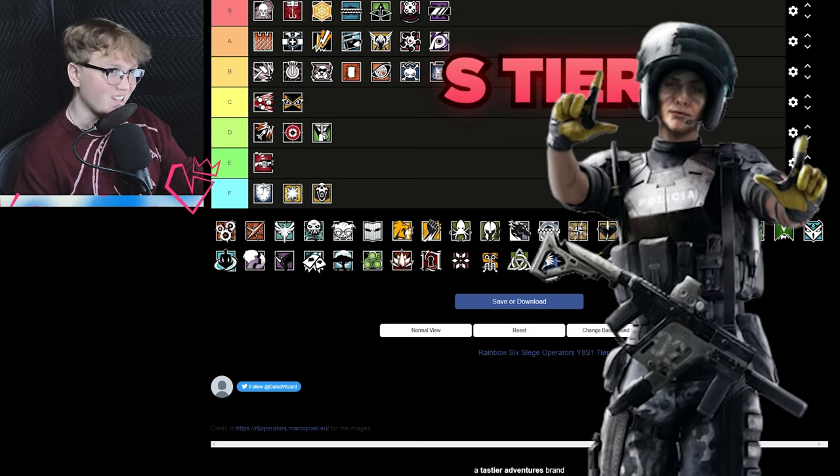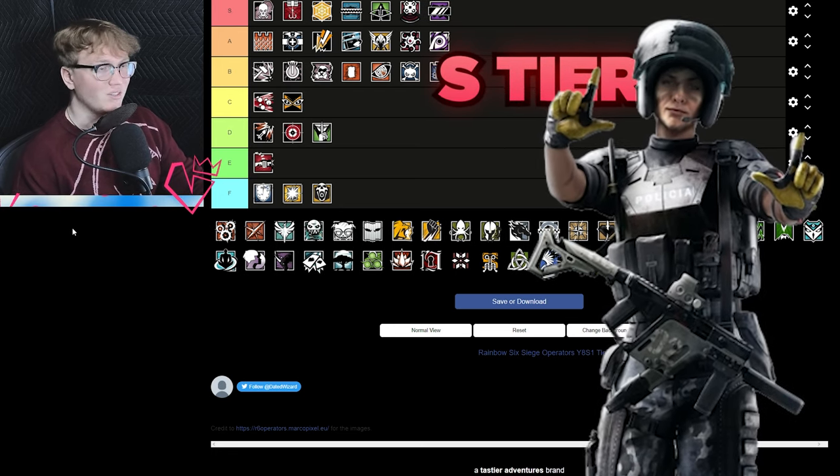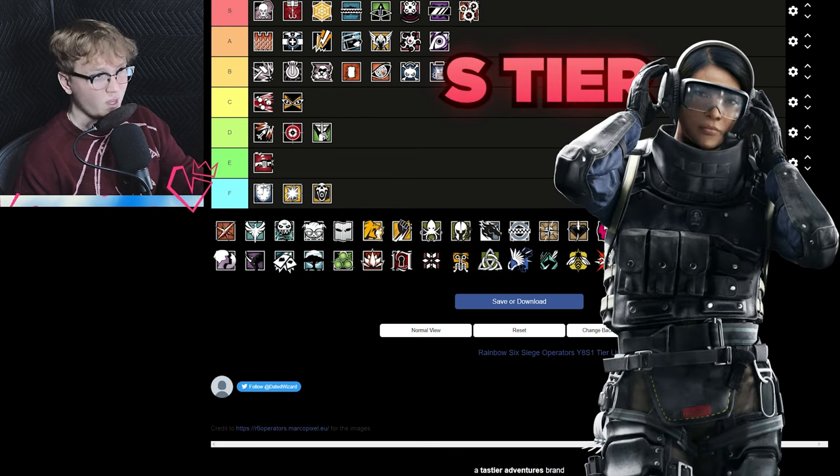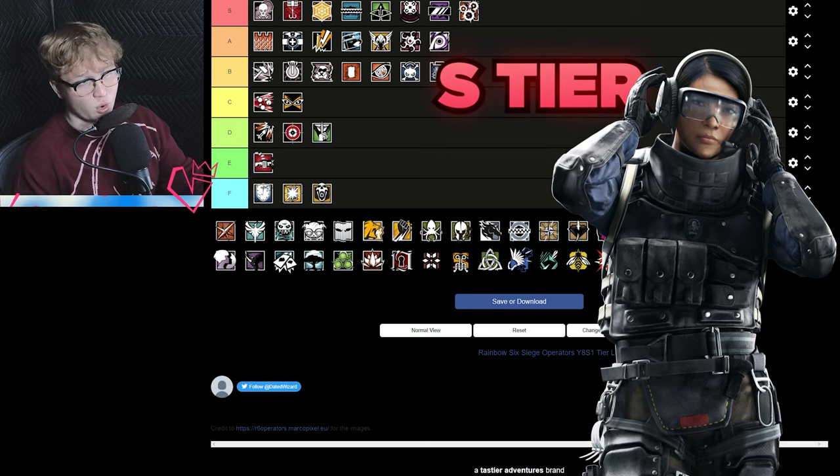Mira is S tier — incredibly good if she makes it through the ban. She's incredibly powerful, allowing you to lock down lines of sight, lock down areas, and apply a massive amount of pressure to the attack. Ying is also S tier — she's just super powerful. Yes, there is Warden, but in the current meta you can just throw some Yings in and some Sens, and if that pairing happens you basically lose.